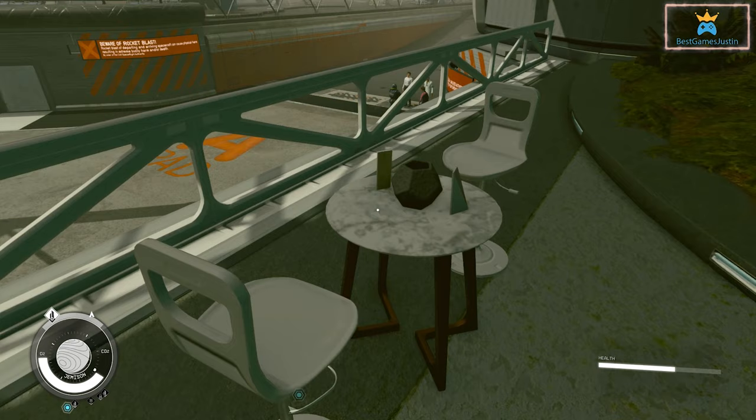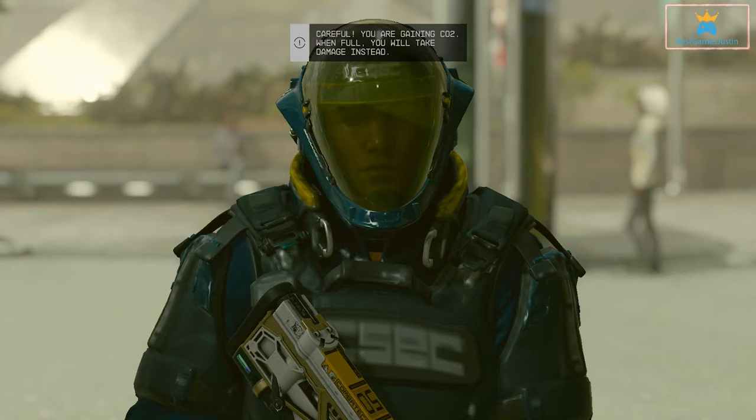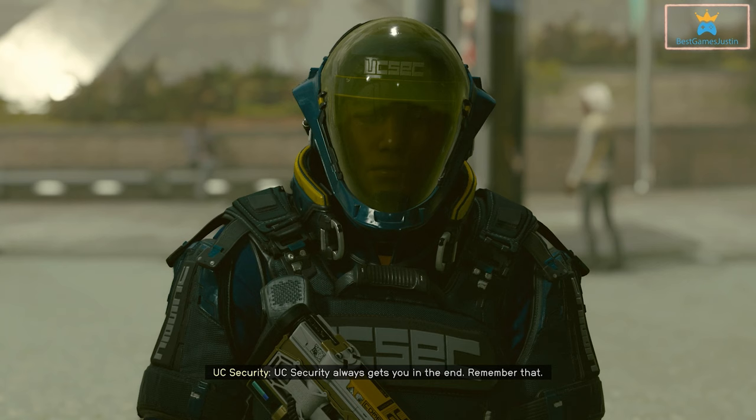If you are caught stealing within cities, the guards will be after you. You can pay a fine or go down fighting, which won't be pleasant, so try not to steal items in public. I managed to steal from lockers in UC Vanguard and didn't get caught, but do this at your own risk. You will be asked to return the items and searched for contraband, which could create more trouble depending on what you're carrying.